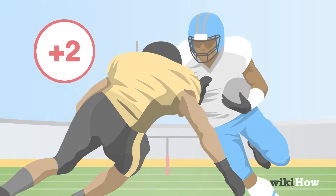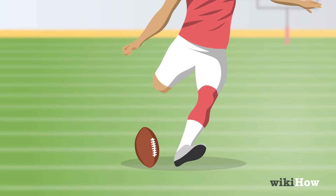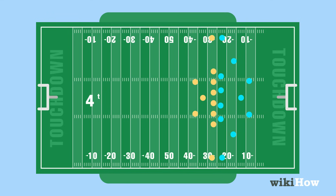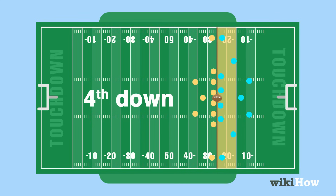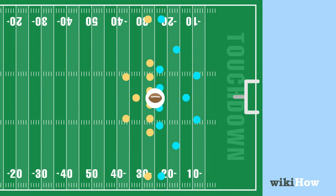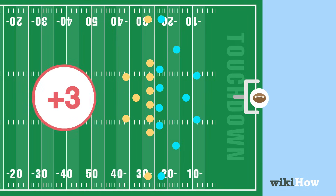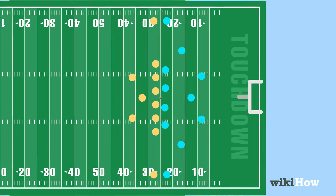At any time, the offense may also try to kick a field goal by kicking the ball through the uprights. This is common on a fourth down, when the offensive team is close enough to the uprights to kick it, but too far away from the first down line to risk going for it. If the kicker successfully kicks the ball through the uprights, their team is awarded three points. If they miss, the opposing team takes control of the ball wherever the last down took place.